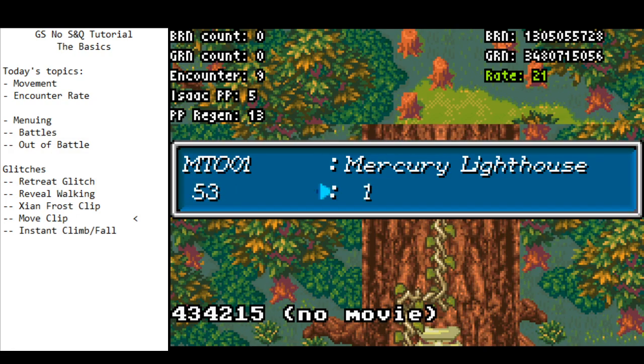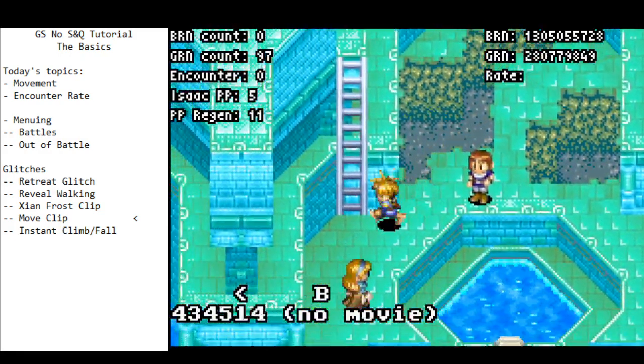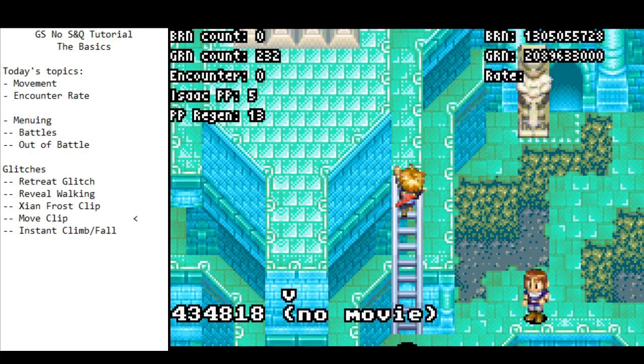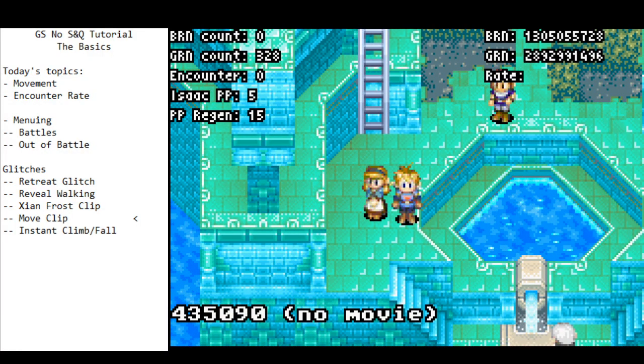There are a few places where the instant climb is a good candidate — the Tret ladder being one of them. You can do this on any ladder in the game. From a conceptual perspective it's not too difficult; from an execution perspective it's very hard. If you can get it down, great, but if you can't, you're not going to lose too much time by skipping it.